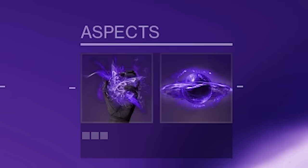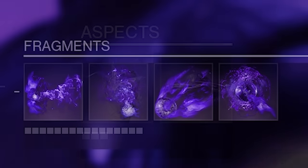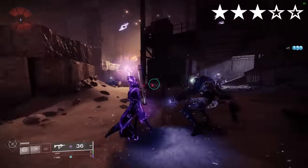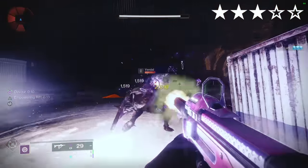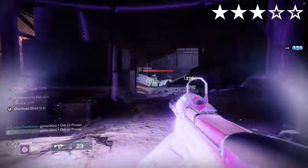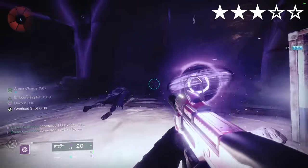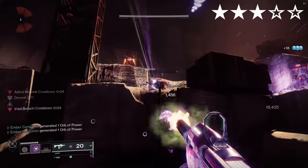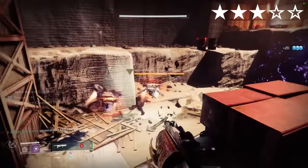Secant Filaments. Void. Aspects: Chaos Accelerant, Child of the Old Gods. Fragments: Remnants, Obscurity, Undermining, Harvest. Standing in your Rift gives your weapons overload capabilities. If you're on Void it will also grant Devour, so no need for Feed the Void or Echo of Starvation. It's also got vortex grenades, because they are by far the best Void grenade in the game, especially on Warlock.